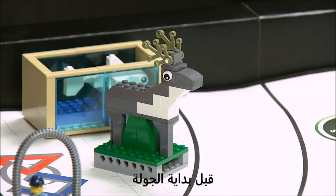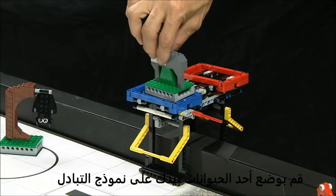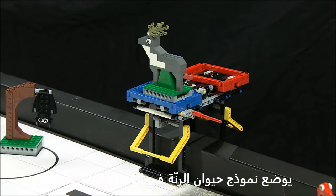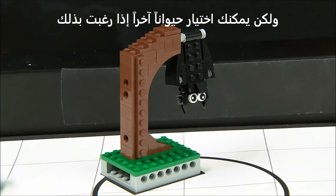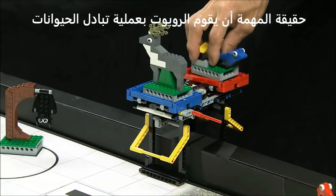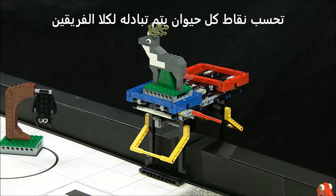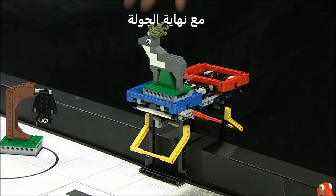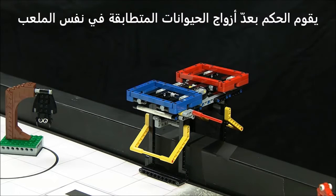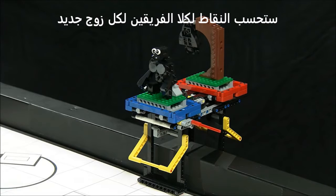Animal Conservation: Before the match starts, you put an animal on the switching model by hand. The reindeer model starts in base for that purpose, but you can use another animal if you like. From there, no more hands. The actual mission is for the robot to switch animals, loading and unloading as needed. Each animal switched counts for both teams. At the end of the match, the referee counts pairs of identical animals on a common field, and both teams get credit for every new pair.